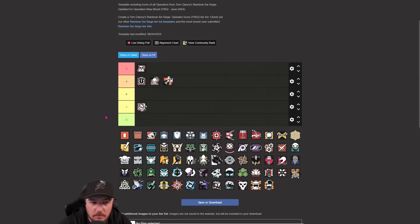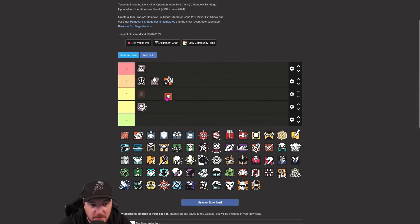Thermite should sit in the tier above S but realistically Thermite probably sits in B. He's probably the most balanced operator - you know what his kit does. He's got smokes and flashes, and a properly underrated gun by the way. My favorite operator - Thermite.